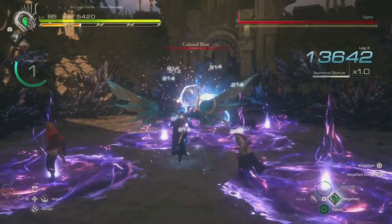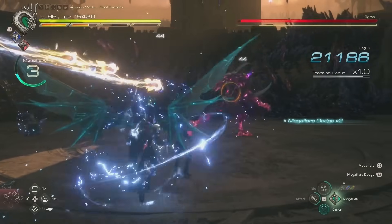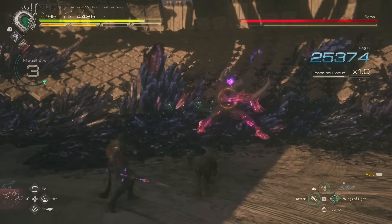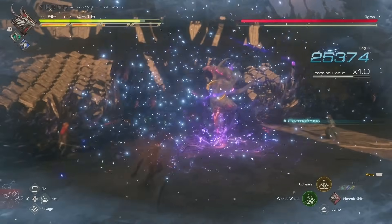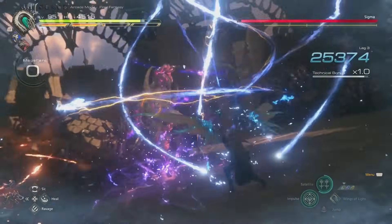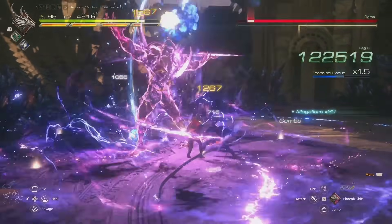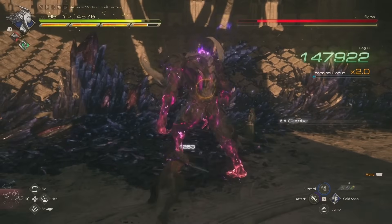Another change to Bahamut is the Wings of Light dodge. You can now dodge an attack while initiating Wings of Light, and successfully dodging during that initiation will also trigger a Megaflare dodge. This is similar to what Shiva has with her Cold Snap, where timing a dodge precisely triggers Permafrost. Bahamut is getting something similar — the Megaflare dodge will likely either charge the meter faster or have Clive launch a few Megaflare lasers before entering Wings of Light. It's a great change and I can't wait to try it out.